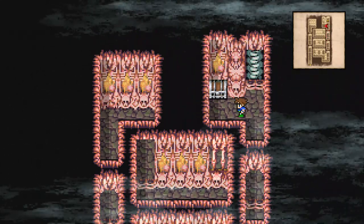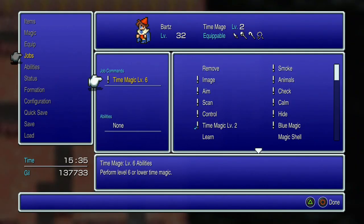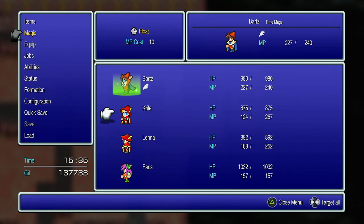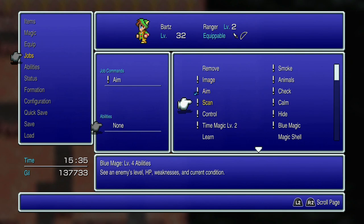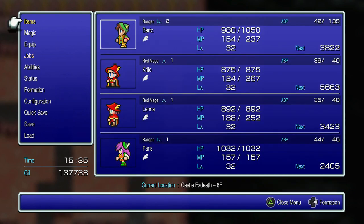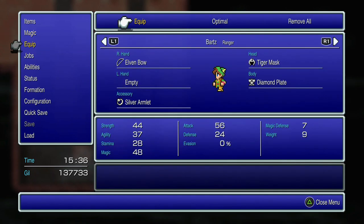Keep heading up. There's a treasure chest on the left, or you can walk through a secret passage to save time. In the next area, you'll want to equip a time mage — it doesn't have to be permanent, but you need to cast Float on your whole team, because we're going to be walking through lava. Any character without Float will take a lot of damage. Once Float is on everyone, swap back to your preferred jobs and walk through the lava, hugging the right wall to find a secret passage containing a new bow for your ranger.